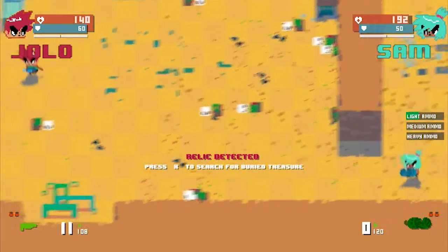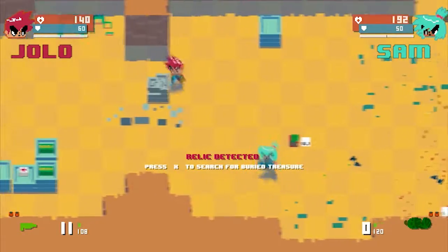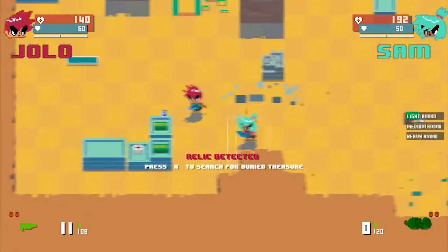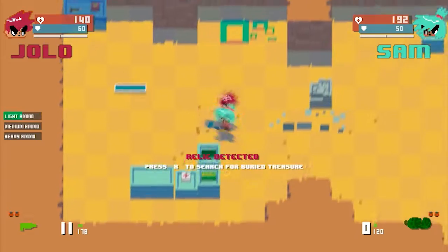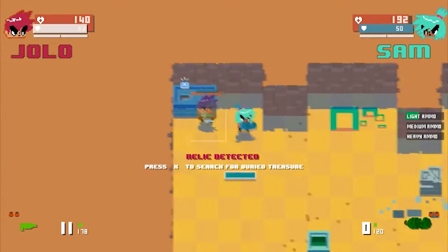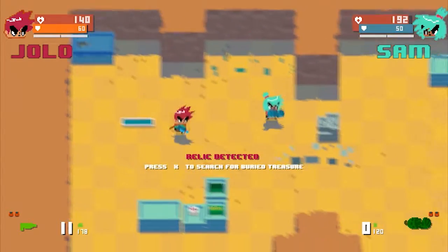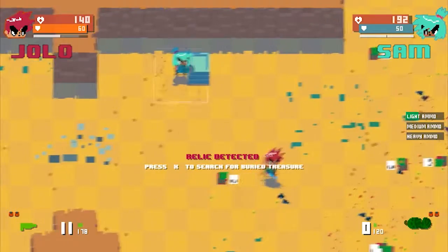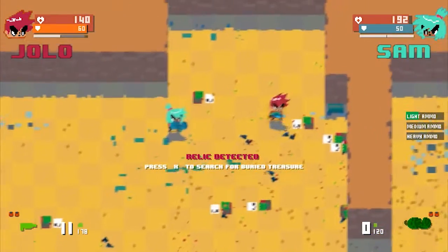You have a mini gun! No I don't — I have fists. Those are fists? Oh, you ran out of ammo. I never had ammo. Help is full. What is that? There are guns. Super shield. Oh it's just a crude pistol, come on. Relic detected!